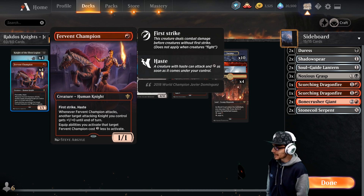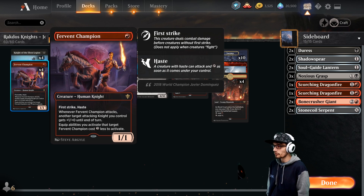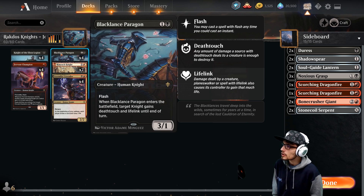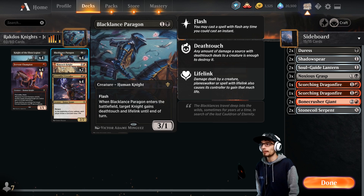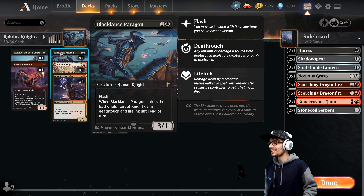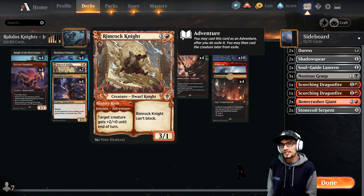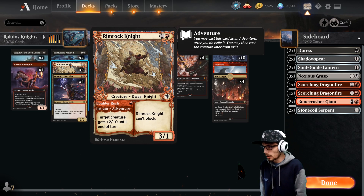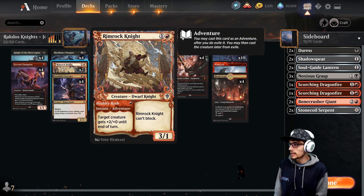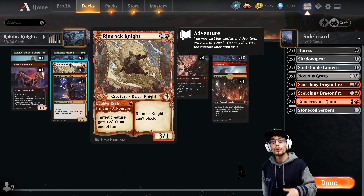Whenever Fervent Champion attacks, another target attacking knight you control gets +1/+0 until end of turn. Equip abilities targeting Fervent Champion cost three less to activate, which a lot of the times is free. Onto our two-drops: four copies of Black Lance Paragon, a 3/1 with flash — when it enters the battlefield, target knight gains deathtouch and lifelink until end of turn. Two copies of Rimrock Knight, a 3/1 with Boulder Rush attached — target creature gets +2/+0 until end of turn as an instant adventure.